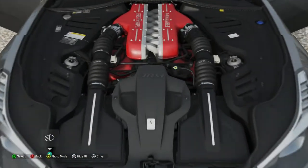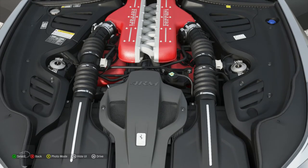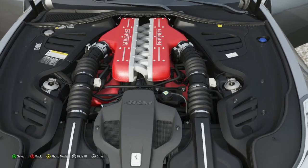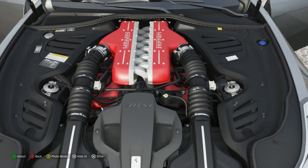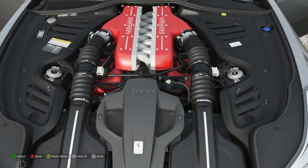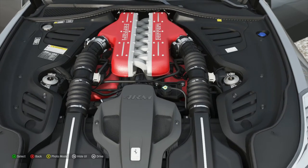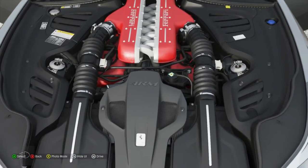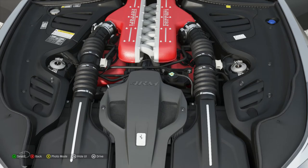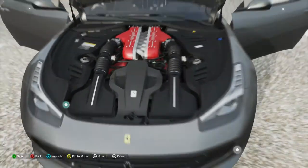Let's open everything up and take a look at this beautiful Ferrari engine. If you watched my GTA 5 video, the Itali GTO is based off a Ferrari F12 TDF slash 812 Superfast, and when you open up the engine bay it looks almost identical. That is a V12 Ferrari engine and it looks amazing. Ferrari have said the 812 Superfast will be the last naturally-aspirated V12 Ferrari — future V12s may be turbocharged or have a hybrid system. So this 2017 car is one of the last as well.